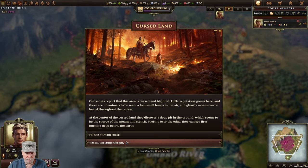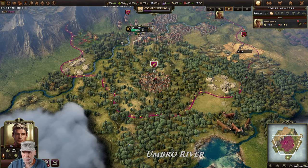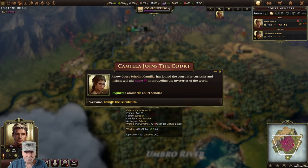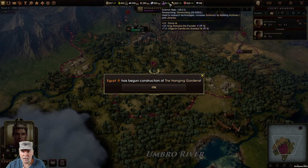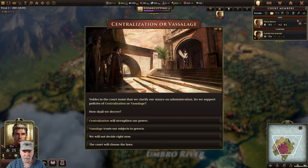Cursed land - plus four legitimacy or get a courtier. Let's get a courtier, get a scientist. That is very nice - plus 7.3 global science. We had 22, so that was a good 30% increase.